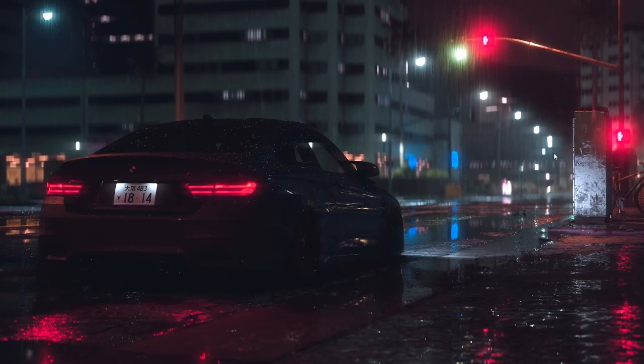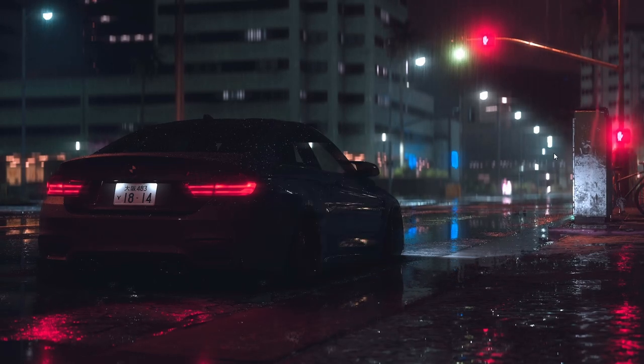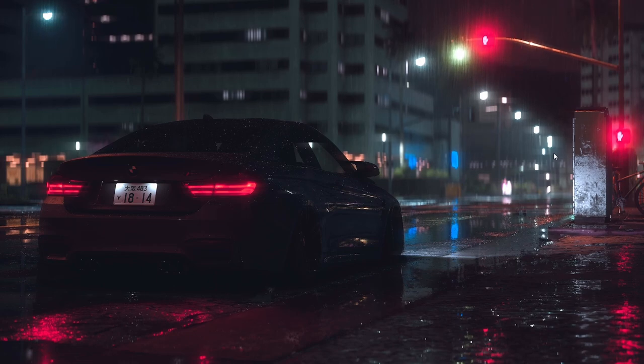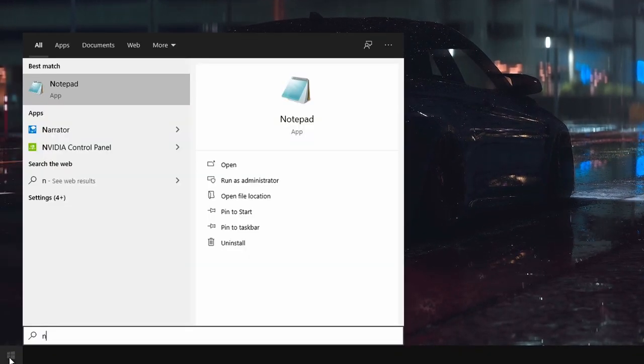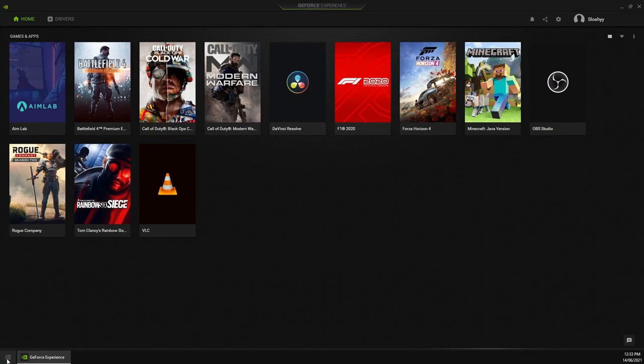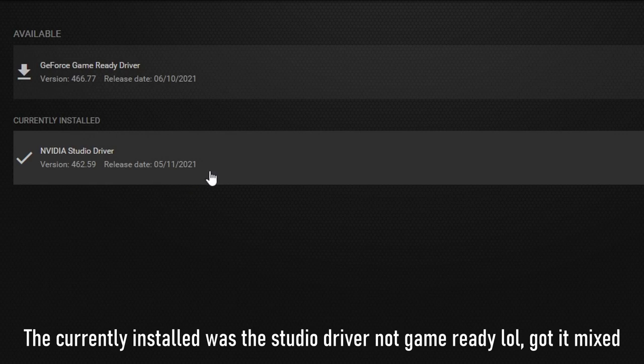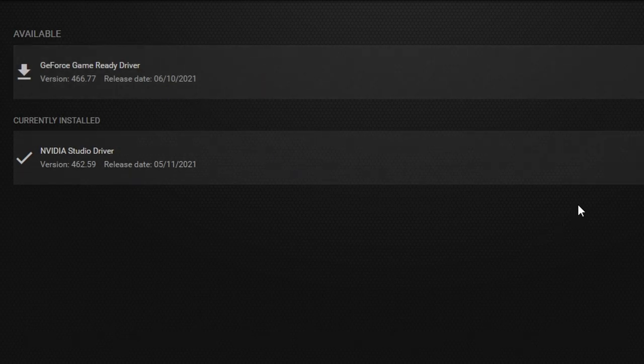The first step before we change any settings inside Warzone or any config files is to make sure our graphics card drivers are up to date. I use an Nvidia card personally, so for Nvidia users: head to your taskbar and search for Nvidia GeForce Experience. Everyone should have this installed if you're an Nvidia person — there'll be a link in the description. Once GeForce Experience is open, head to Drivers. I'm currently on release 5.11.21 — they've released a more recent driver and I recommend updating if you haven't already.